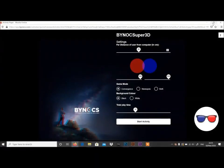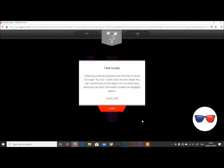Select Super 3D. Adjust viewing distance in game mode. Select Both. Keep the playtime as advised. Wear red and blue glasses to complete the task as instructed on the game screen.